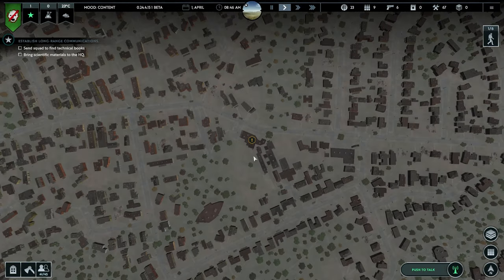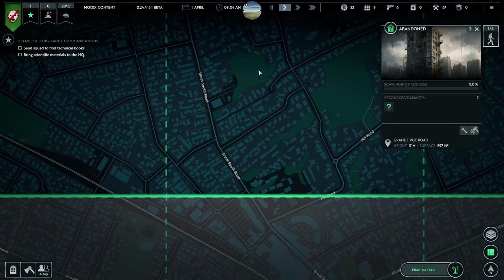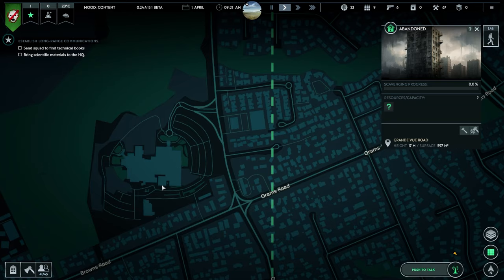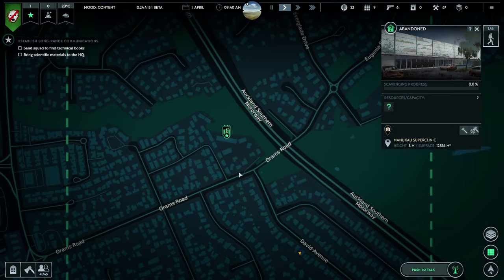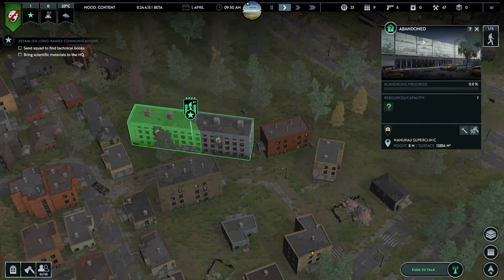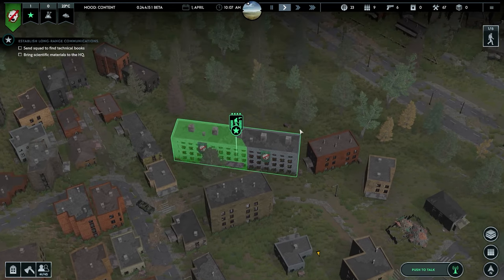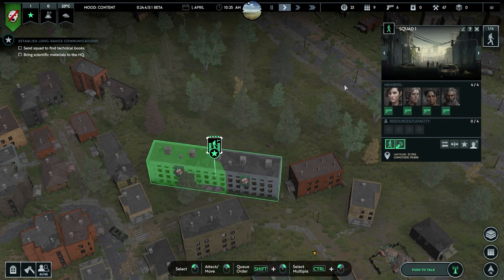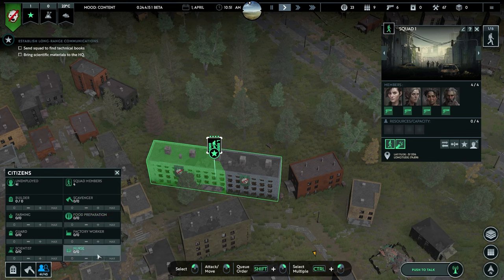We have to go all the way down here - look how far away this is. So this is where we are and this is where I have to go to find out about that transmission - quite far away. We need to find some technical books, make an antenna, and house our people. I have one squad of four people and can make up to six, and I have 45 people total.